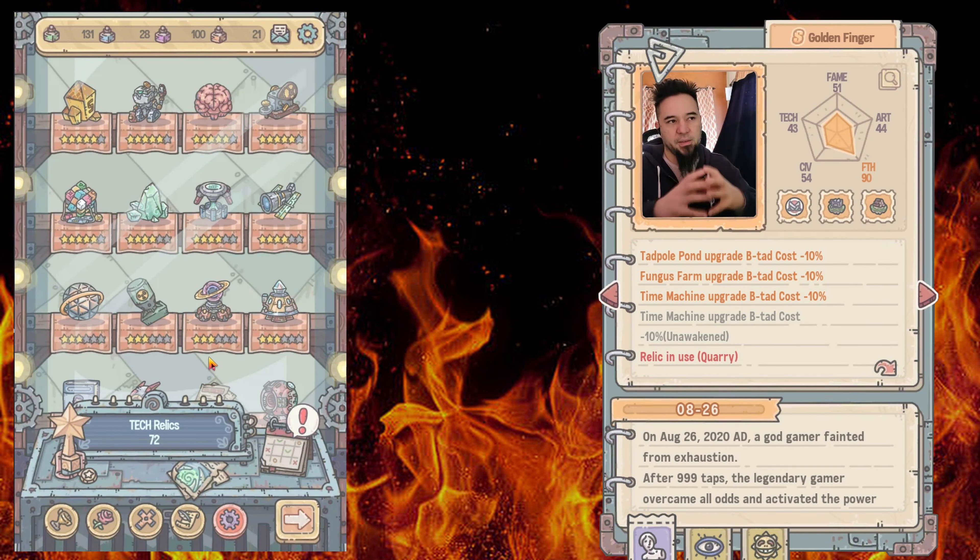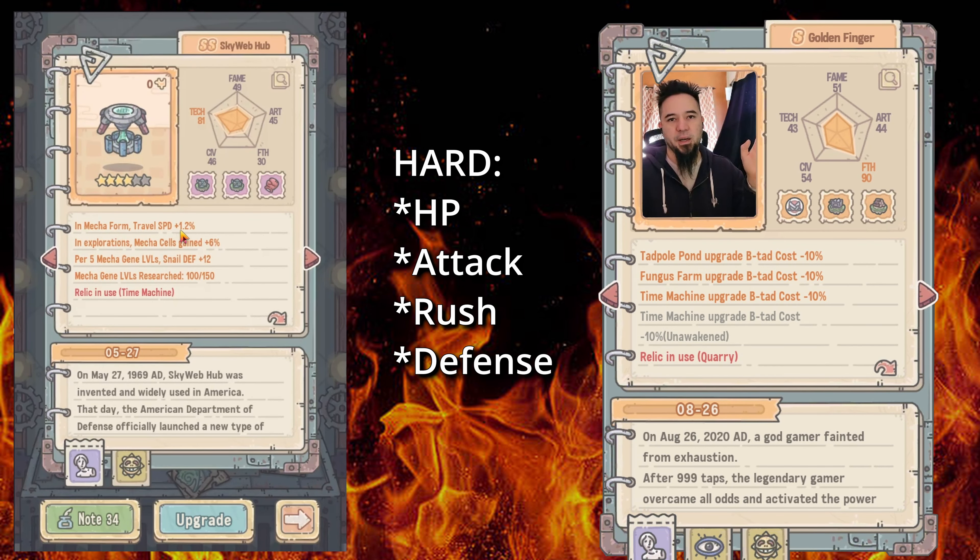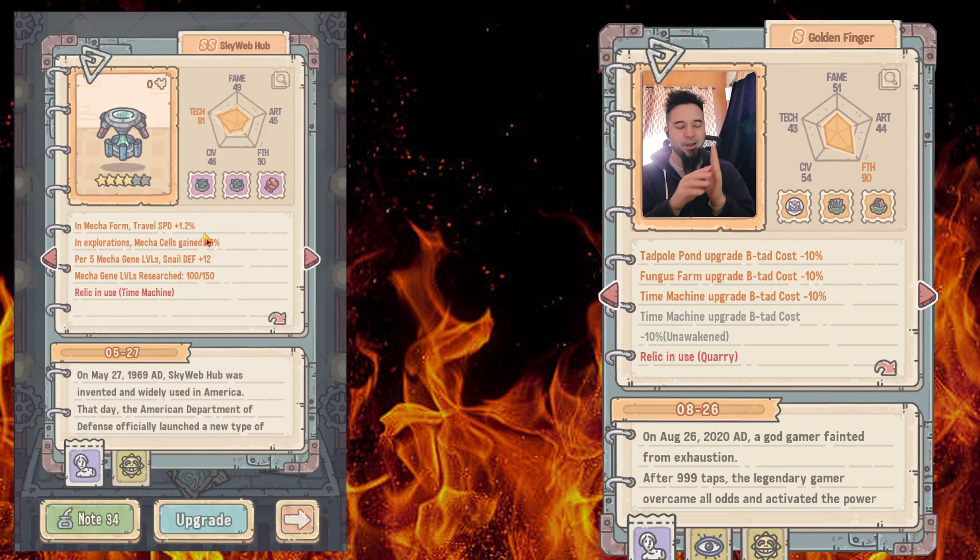Besides EFFECT — art, fame, fifth, sieve, and tech — there are also hard stats, which is the acronym HARD: HP, attack, rush, and defense. If you see a relic that says 'plus five to your hard stats,' it's basically giving you 20 points flat — boosting HP, attack, rush, and defense passively. If it were percentage-based it would be even better, but flat buffs are good too. Percentages are better because they scale with your growth.